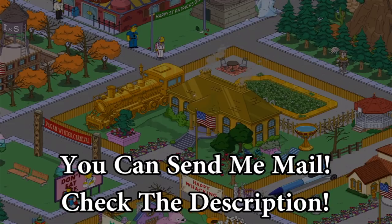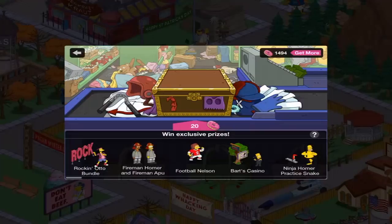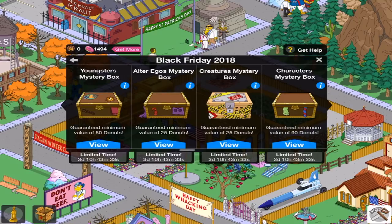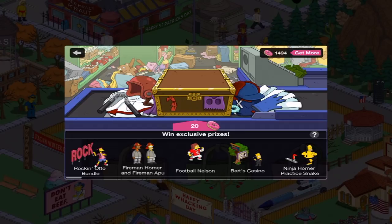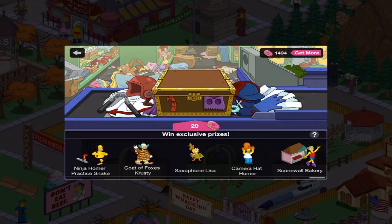Hey everybody, Case here. Welcome back to the Black Friday update in The Simpsons Tapped Out. I'm continuing on in my journey, my quest, to get two character costumes from the Alter Ego's mystery box. I've already gotten the first one, which was the Pharaoh Skinner costume. My goal is to continue to open up this box until I get Football Nelson and Smithers with the Scone Wall Bakery.